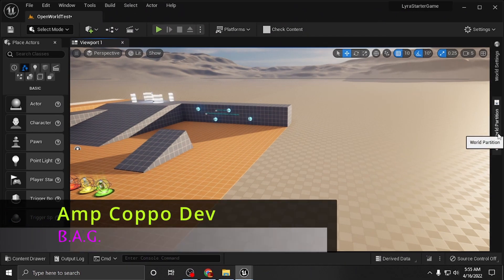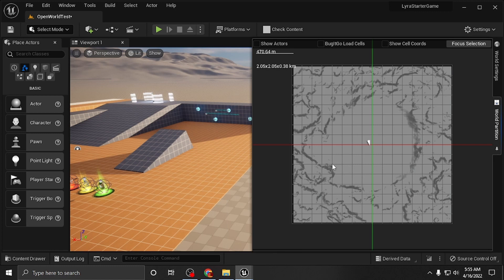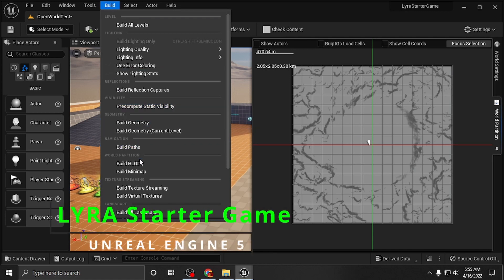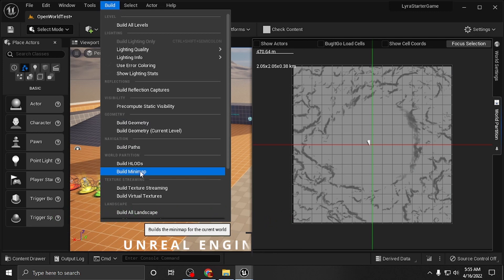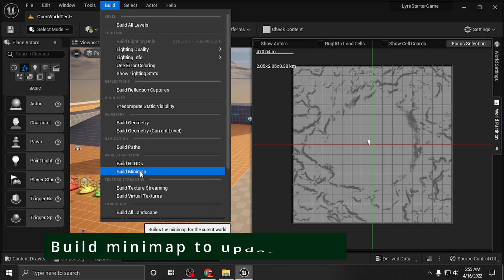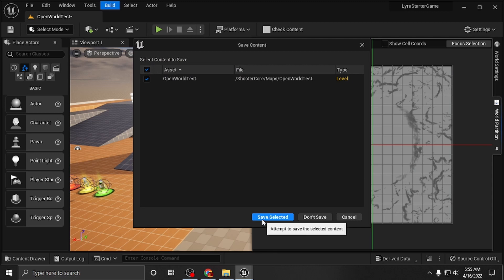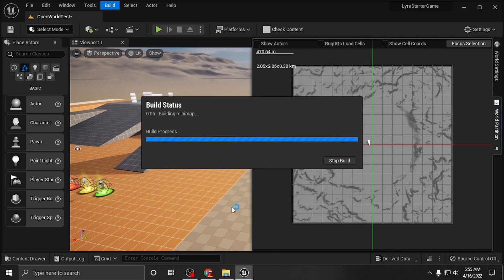We're going to go to our world partition and build a mini map. I already have a whole other video on building the mini map but I'll go ahead and do it here. When you build the mini map it's going to ask you to save your level — go ahead and do it. The whole process usually takes about two minutes depending on the size of the map and how many assets it has to process.